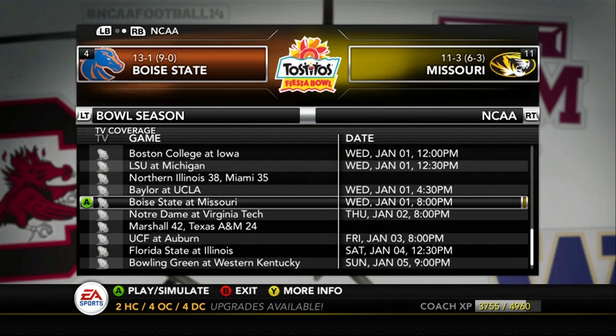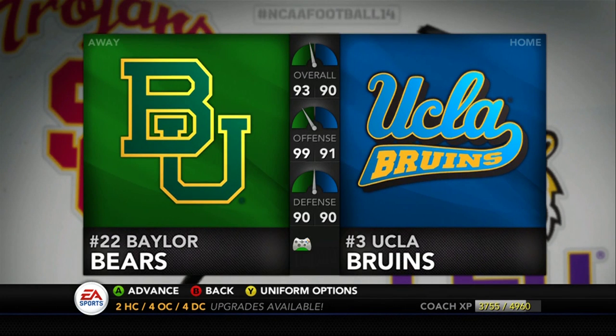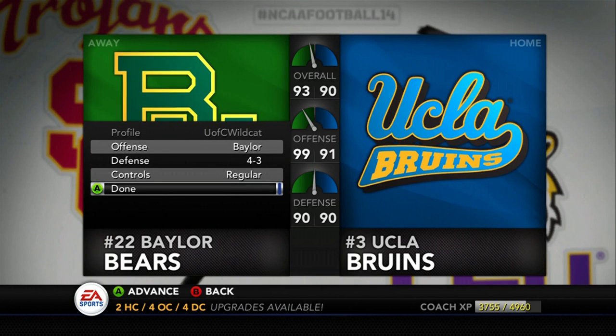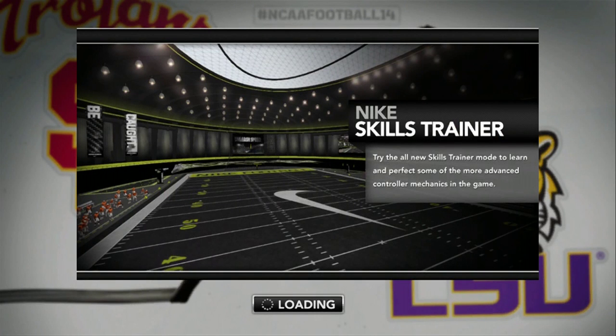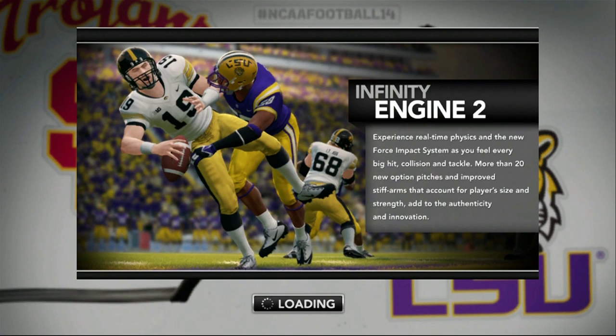Now let's go to our games that we have now made. We've got the Boise State-Missouri game, and then the Baylor-UCLA game. As we did before, I'm going to do it one more time for at least this one. You go into there, choose whichever team — doesn't really matter either way. Make sure that the playbooks are the same so you're not messing with the actual team. If you have a custom playbook set to your profile and load into the Dynasty file, it'll use your playbook and might mess with the team. So make sure you use the team-specific playbook and you should be good to go.